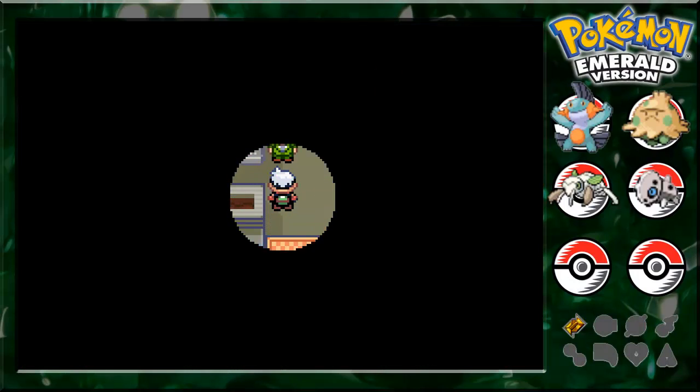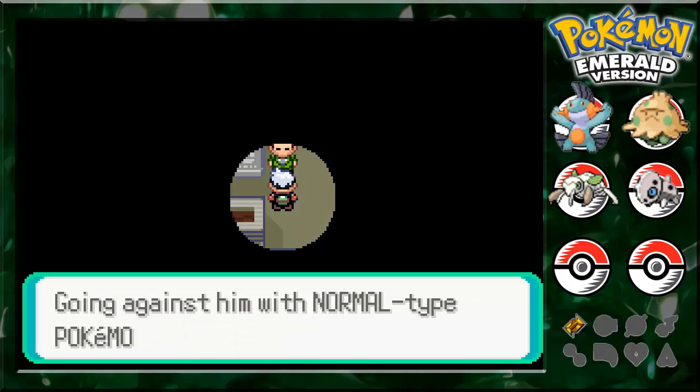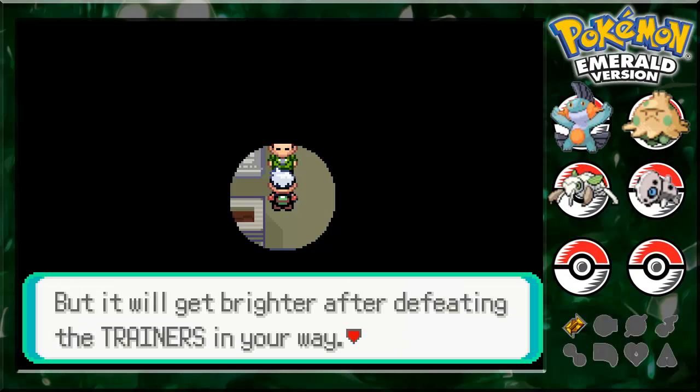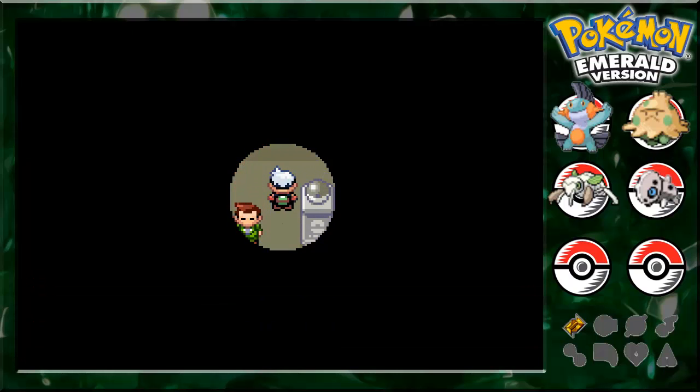This gym was completely remodeled in the remakes. Fighting-type Pokemon — don't use normal types, don't use steel types or rock types. Both types that Mozzarella is, so yeah, don't use that.